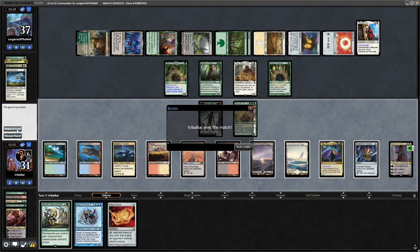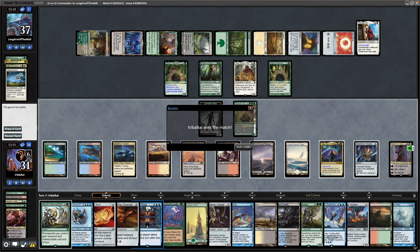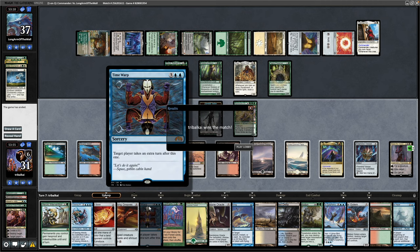We would have drawn 14 cards once the Myojin is down, including a couple of extra turn cards in Time Warp and the Aurorun's Epiphany. Turns out we were likely going to win that one — if they didn't scoop to the Nyxbloom Ancient, they would have scooped to the extra turns most definitely. We'll try another one.